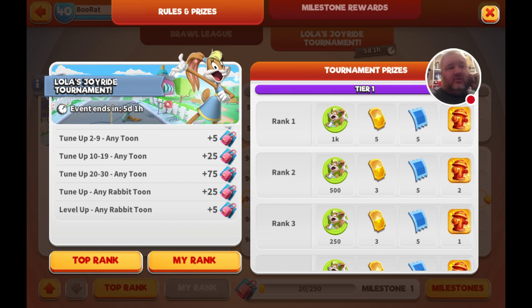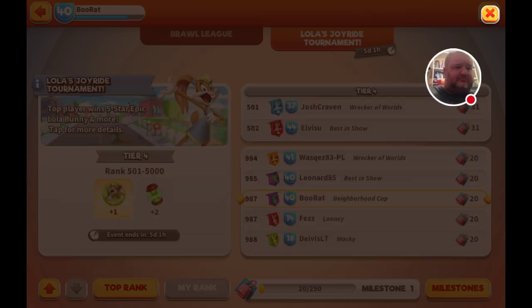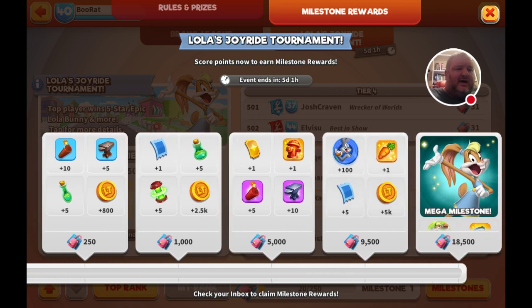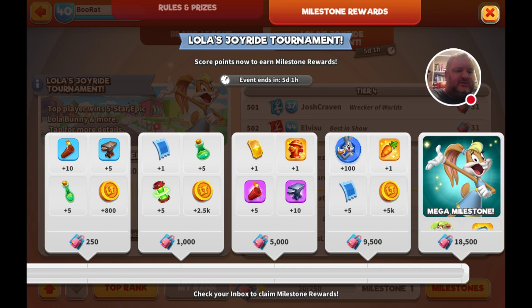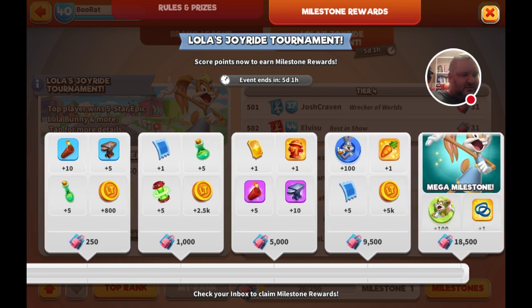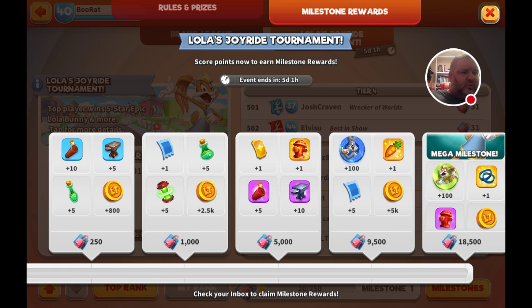And of course if you get the top tier you get 1K, which basically means you're going to be able to take your character to probably six or seven stars. The milestones include equipment tickets at a thousand, gold tickets at five thousand, Bugs fragments at nine thousand, gold carrots, daily tickets, some silver, and if you get to 1850 you're going to get 100 Lola fragments.